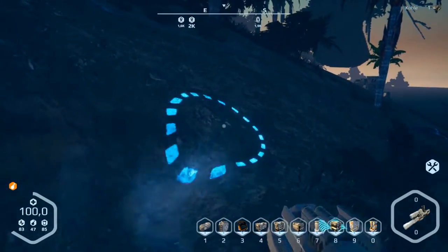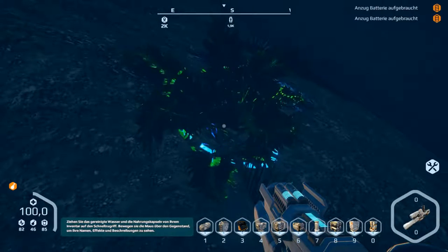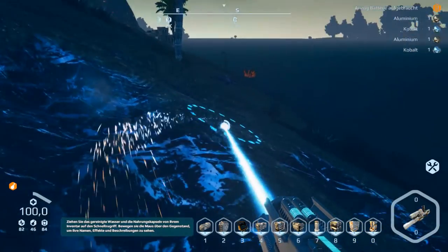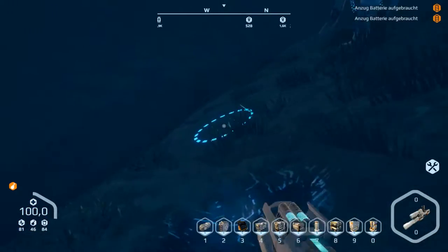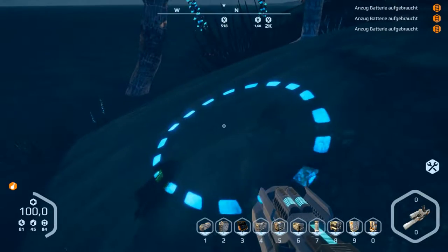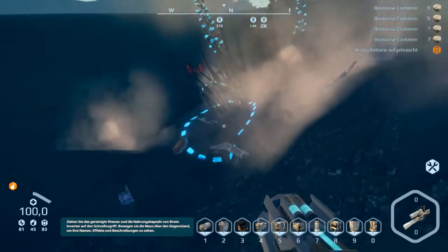Let's have a look if we can get some resources. Battery empty. No carbon here. Aluminium, aluminium. Battery empty. This tree is in the water.